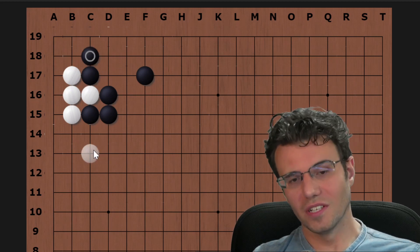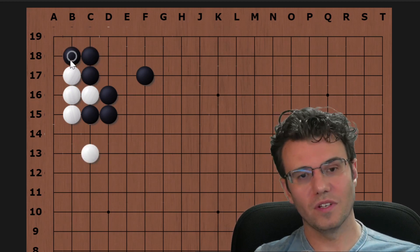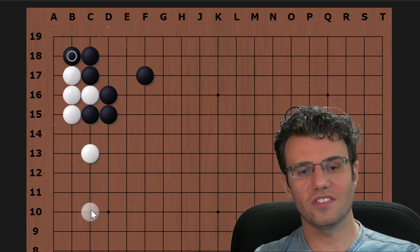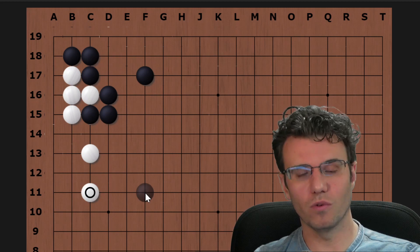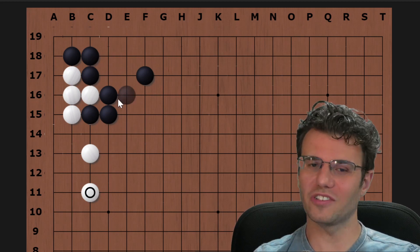Under normal circumstances, if black plays something like this, you can just make a base and everyone's a winner — especially white, because this is black's corner.